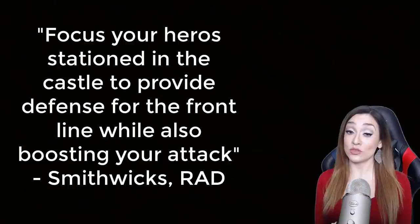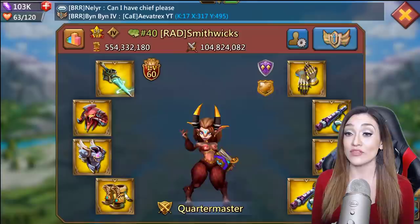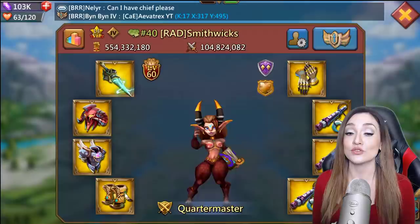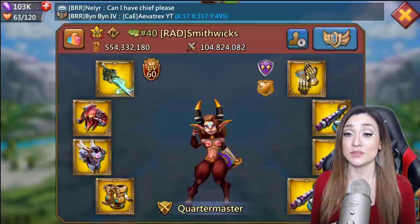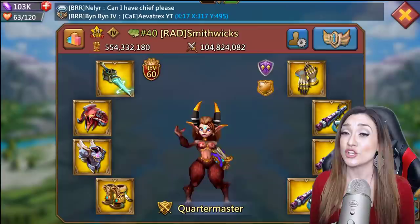Our next tip comes from Smithwix in RAD: focus the heroes stationed in your castle to provide defense for the front line while also boosting your attack. When you're about to be rallied, do a quick check of the heroes stationed on your wall. Make sure any heroes that provide army-level boosts — defense, attack, or HP — are on your wall, and make sure those boosts are significant, not just 2%. Army-level heroes are incredibly important. Also, if you tend to run an infantry or heavy formation, make sure the heroes on your wall are providing direct boosts for those specific troop types.